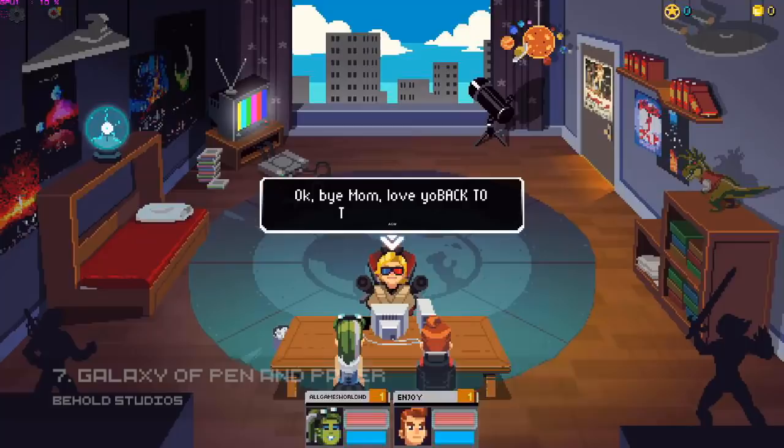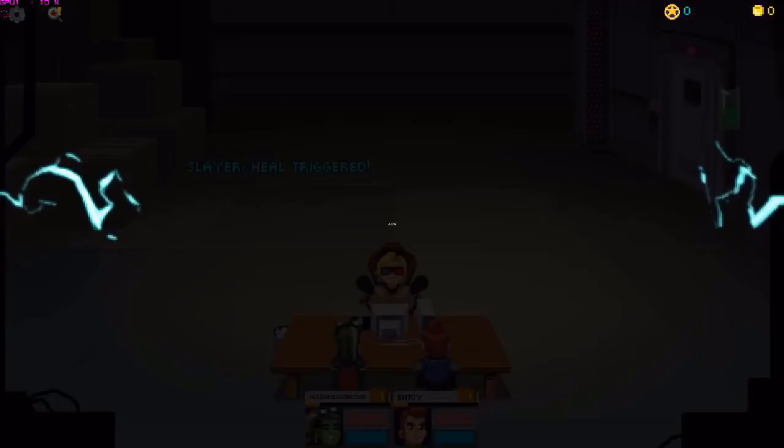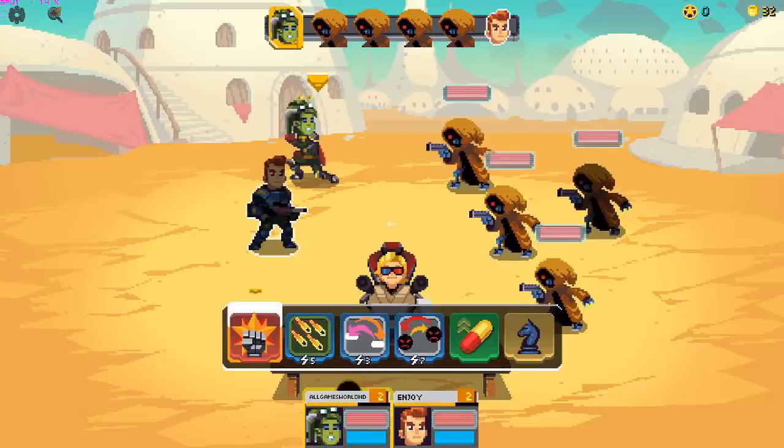Number 7: Galaxy of Pen and Paper. This is another one where I would just want to go explore the world, see what kind of planets there are and what kind of backgrounds they have. I had a lot of fun with it, maybe a little too grindy for my own taste in the end. If I had more time like I did when playing Knights of Pen and Paper, I think I would enjoy it even more, but I absolutely loved the environments.